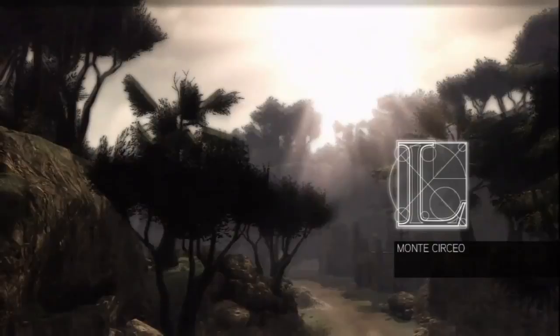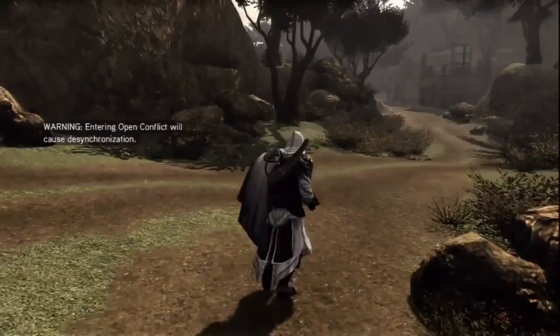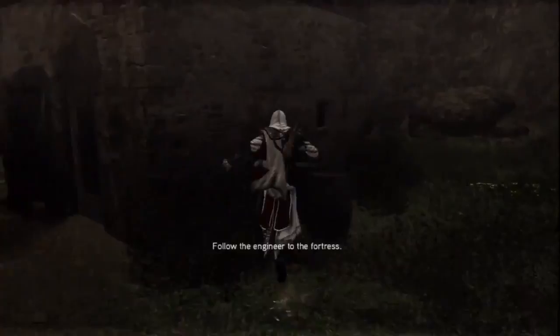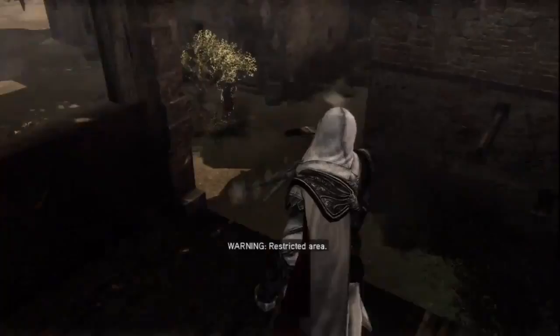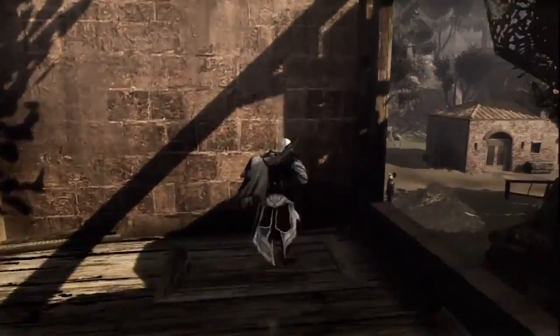Ezio needs to destroy several war machines designed by Leonardo to prevent Cesare Borgia from conquering all of Italia. For this short walkthrough, we'll go through a mission in which Ezio will need to destroy Leonardo's devastating armored tank. The tank is being developed at the foot of Monte Cerceo, southeast of Rome. The first part of the mission requires tracking and destroying the tank's blueprints. I must not be seen by any guards or I will be desynchronized — therefore, I need to be stealthy.